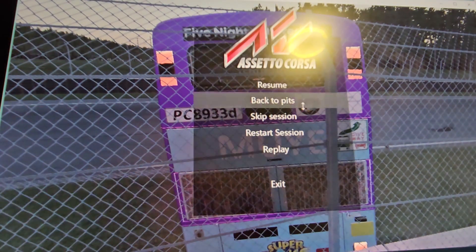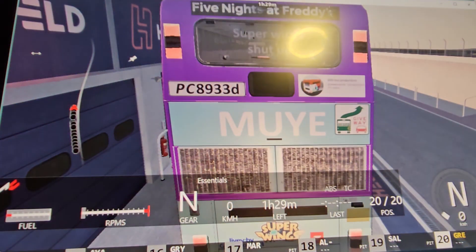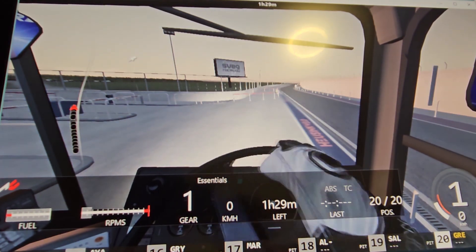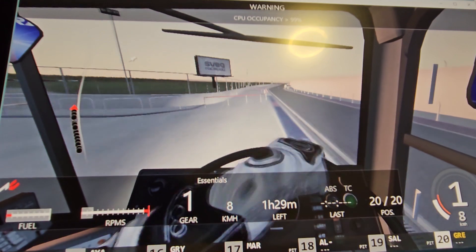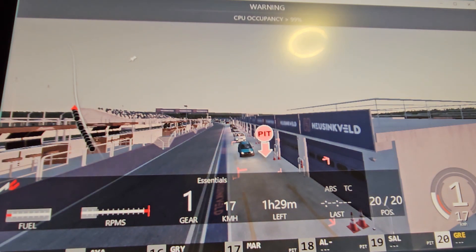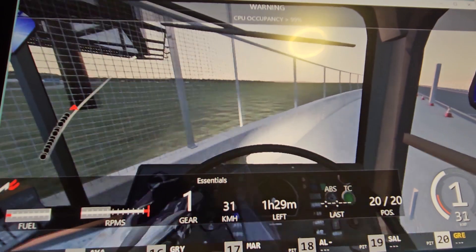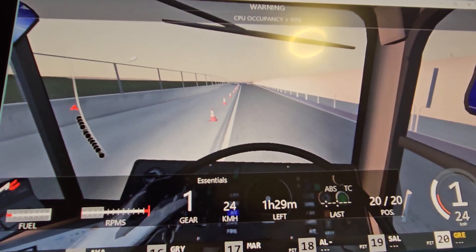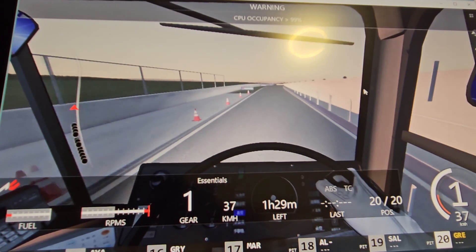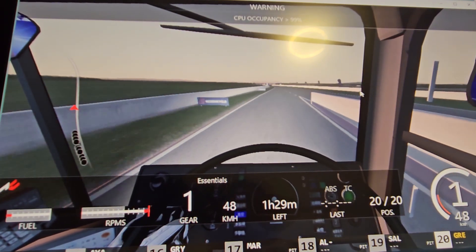Anyways, enough of the replay — let's try again with the race. Now all we've got to do is go to the cockpit view and drive off like a madman. All of the cars are currently behind us — we went slightly off but we are good.